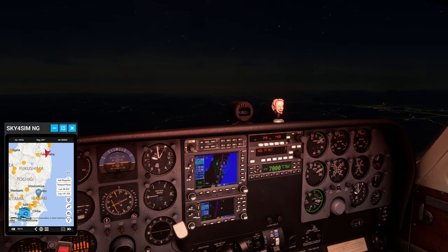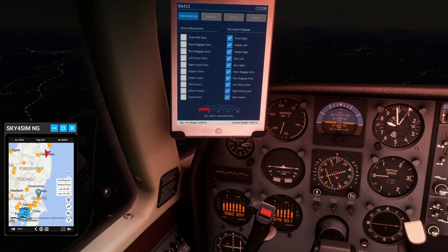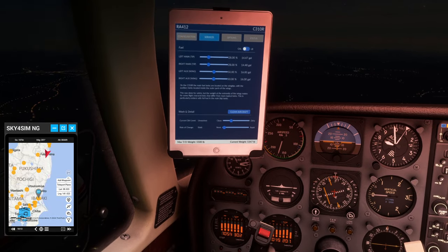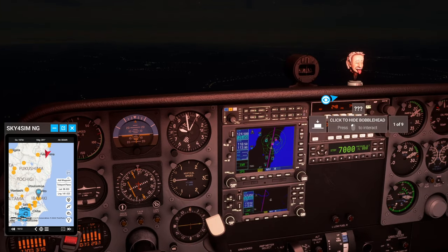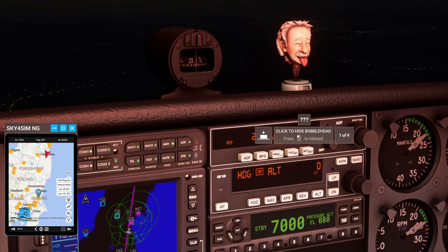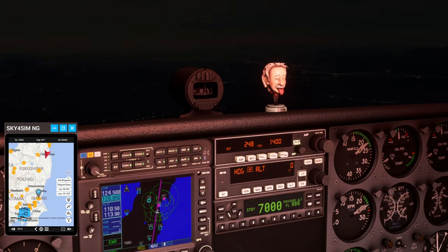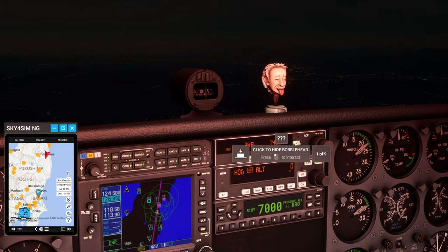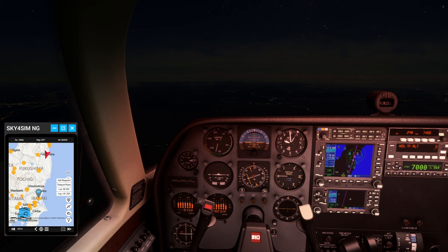I've got an Einstein bobblehead in the cockpit for some reason. I remember — it's not in here normally, it's if you click on some location. It says one of nine, but how do I get the other ones? It's sort of an easter egg. I guess I'll just leave it there — no, it's too distracting, but I wish I knew how to get the other ones.